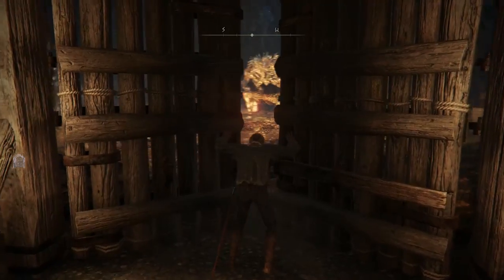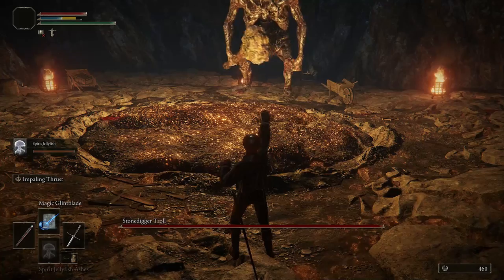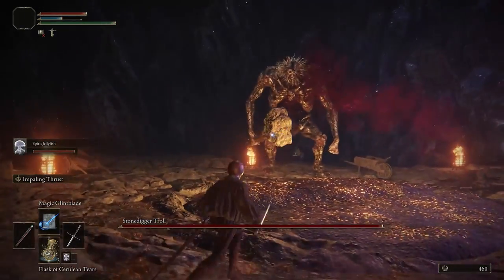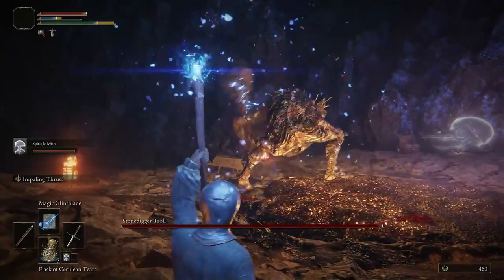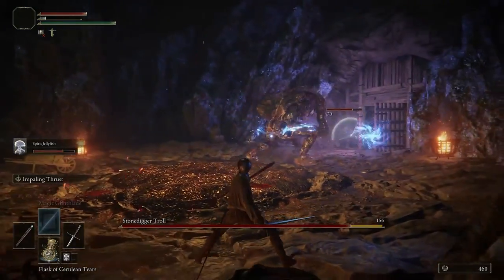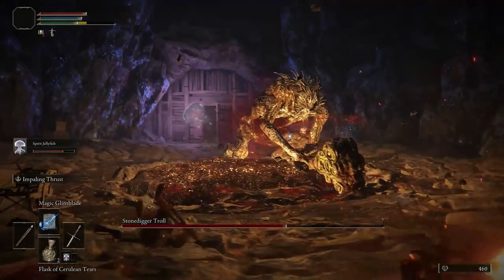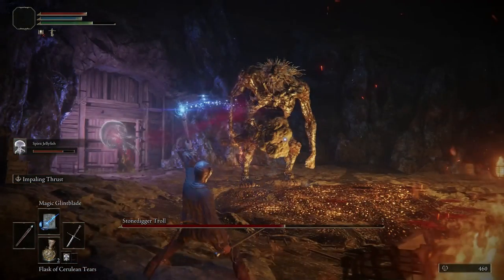Next up I'm going to be showing you this optional boss fight against the Stone Digger Troll. Now as you can see this is an absolute beast of a monster, but with the Jellyfish it's just not that tough — the reason for that is because the Jellyfish is just an out-and-out tank. Early game it's got enough HP to stand around for quite some time. Later I'm not sure it may well struggle to keep up, but early on this is ridiculously good as a summons.